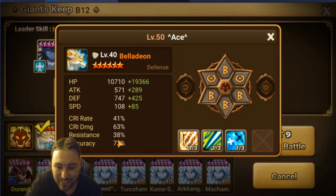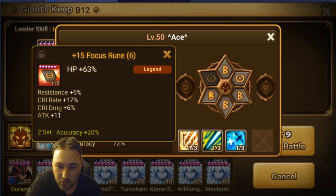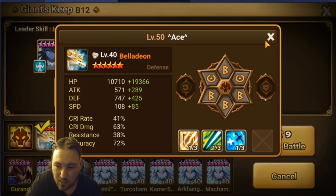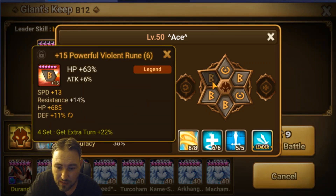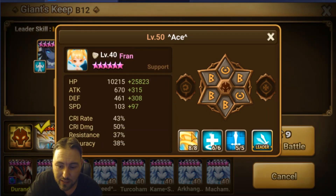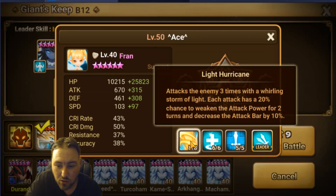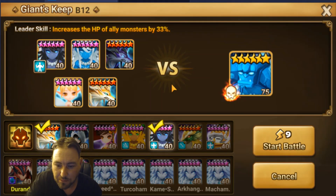For Belladeon, that accuracy is huge - if you can get to 85 that would be amazing, it'll speed up your runs because Bella will land the defense break on the mini boss more consistently. She's on Violent Focus: Speed, HP, and HP - again not amazing, I can still max all the slots. Fran probably has my best set: Speed HP HP with Focus runes to get that accuracy. Luckily you don't need as much on her because she hits three times, so the brand lands more often than Bella who only hits once.